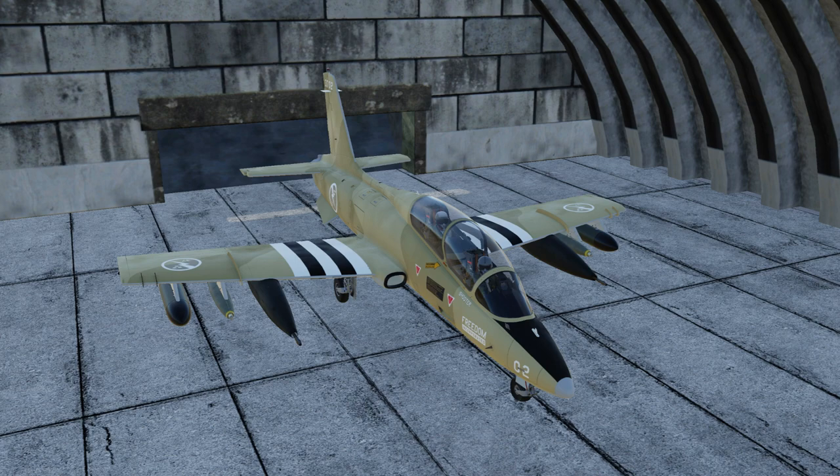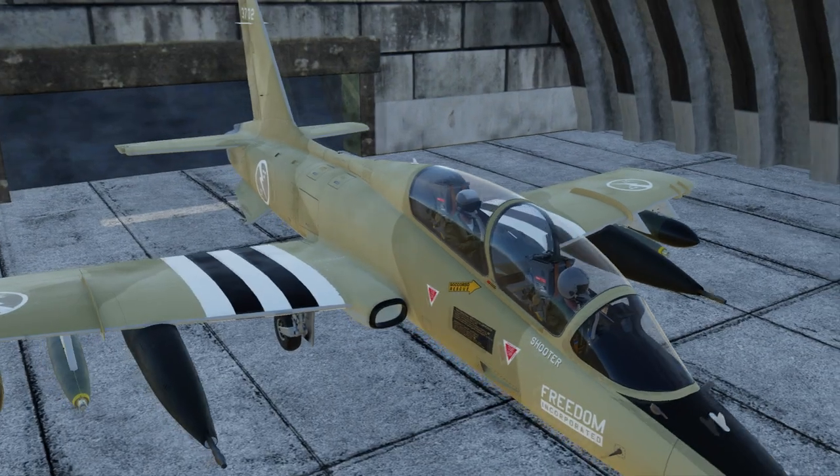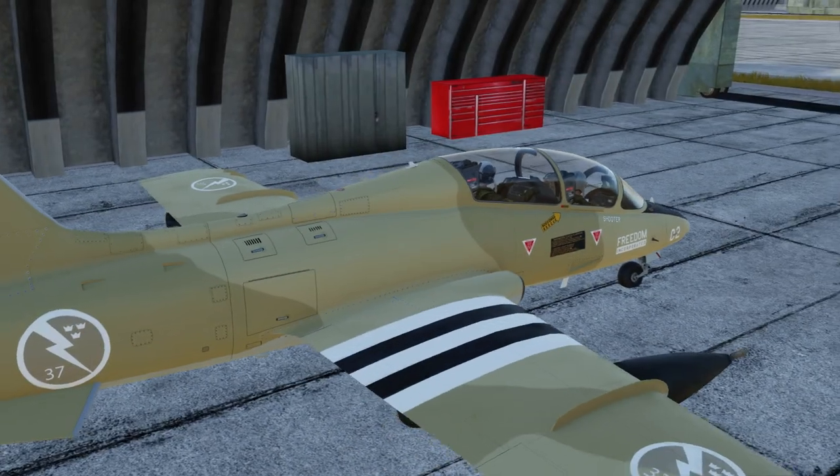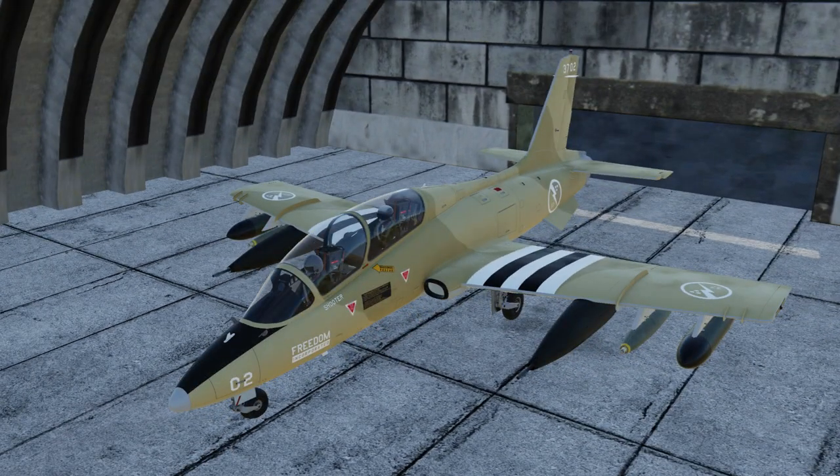That is at least my nickname for the Aeromacchi MB339. This trainer-slash-light-attack aircraft has seen service in a number of countries around the globe, and has also participated in both the Ethiopian War and the Falklands War. In the Falklands War, flying for the Argentinian Navy, it was one of three airplane types that could actually operate from the Falklands themselves. The delivery you see here is delivery of Freedom Incorporated, a fictional paramilitary organization that provides light attack duties for clients around the world.